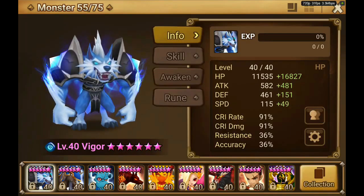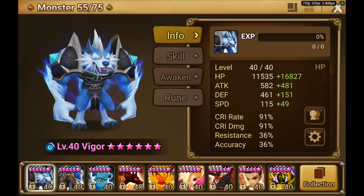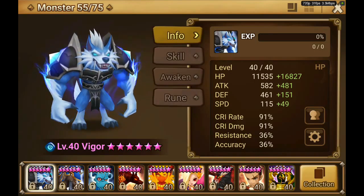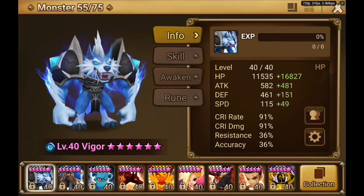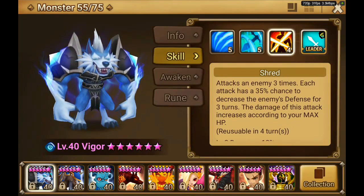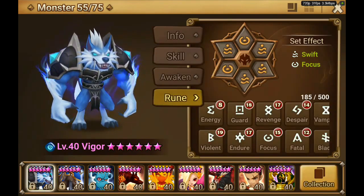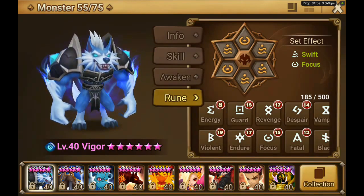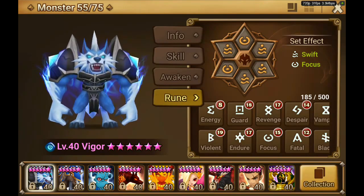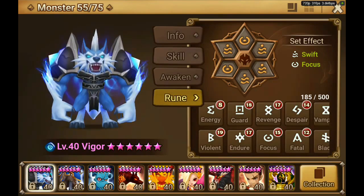So we got Vigor here. These are his stats. He is at 91% crit rate. He is on a swift focus build - focus because I want to get his accuracy up at least a little bit, just because I want shred to apply at least with one of three hits. As you have seen in my earlier videos it doesn't apply very often, so I might have to add some more accuracy. He is a pretty stable, reliable monster with a lot of HP, Brawler, and still deals a decent amount of damage.